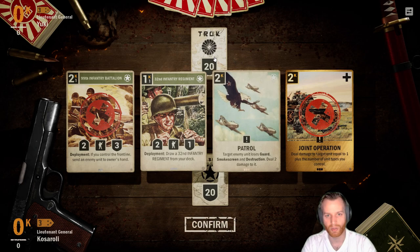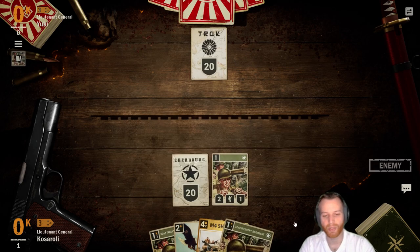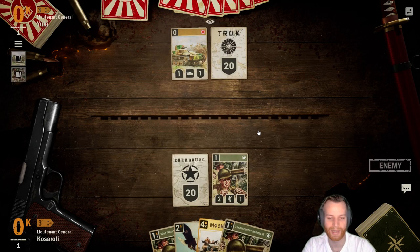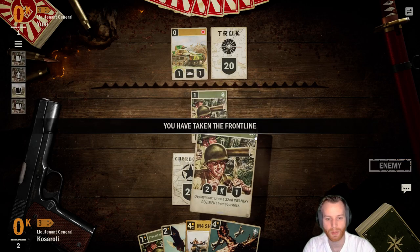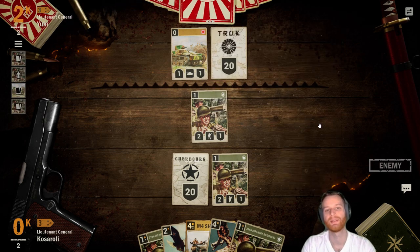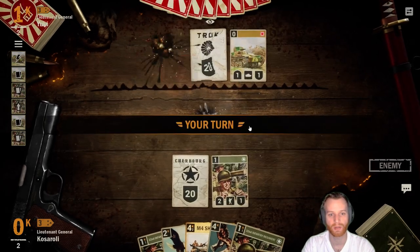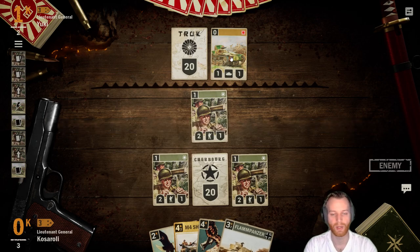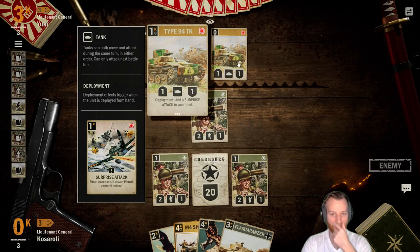We'll keep the patrol because something tells me he may be aggressive. Drawing the second, third, or fourth 32nd infantry naturally through some other card draw — never fun, but c'est la vie. We're doing the endless march. I wonder if he's playing the Japanese pin deck — it's got two sudden surprise attacks now. And I think we can do better than triggering the deployment on Type 94 on the field.